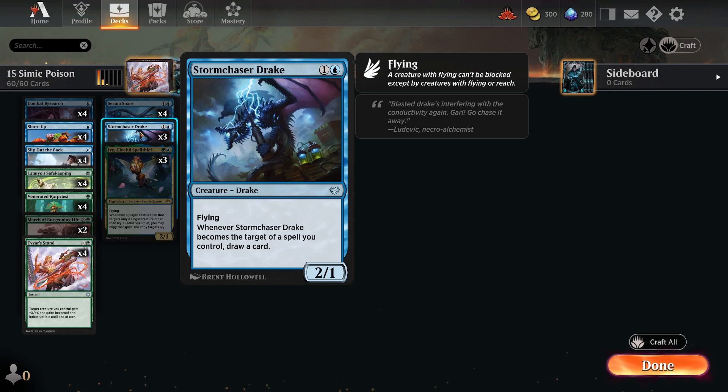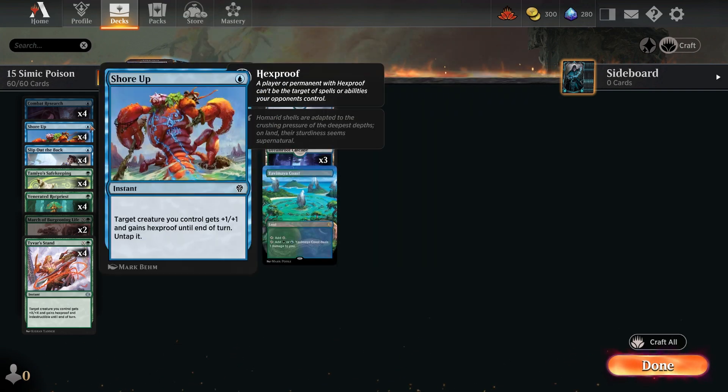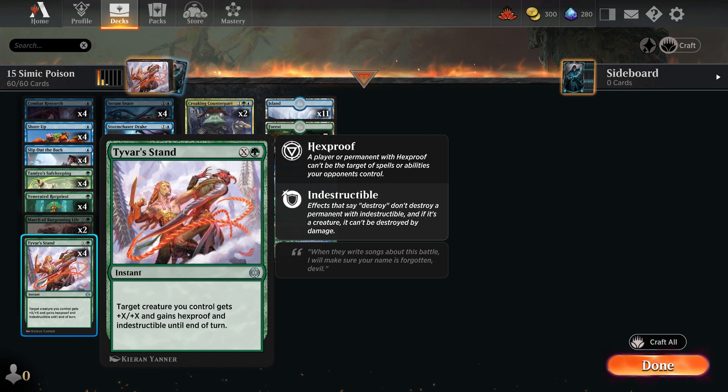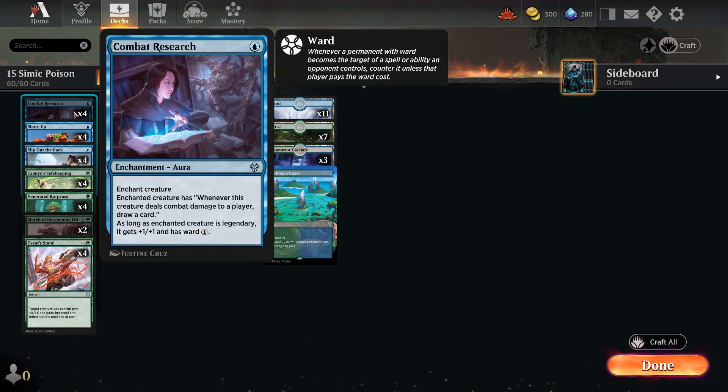Another creature in the deck is Storm Chaser Drake — a 2/1 that draws you a card whenever it becomes the target of a spell you control, helping you dig through your deck. For protection, we've got Shore Up, Tamiyo's Safekeeping, and Tyvar's Stand, because you really do want to protect your Rot Priest and potentially your Ivy. With all that targeting you're generating more poison counters. Combat Research is also there — another way to pump up and draw cards when it deals damage.